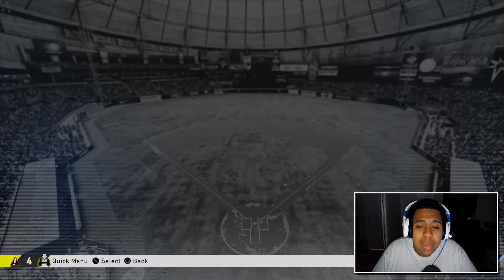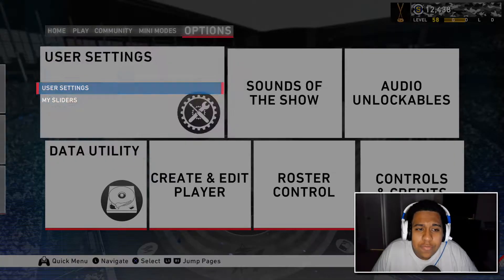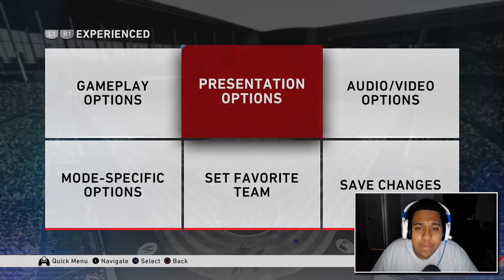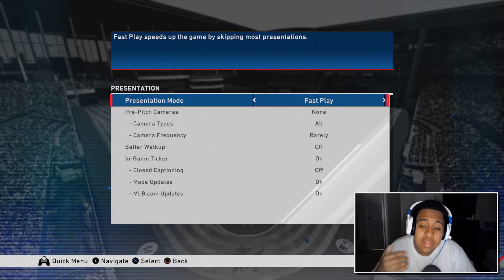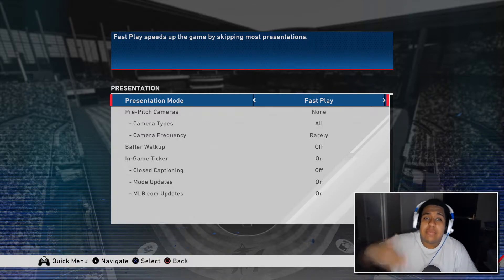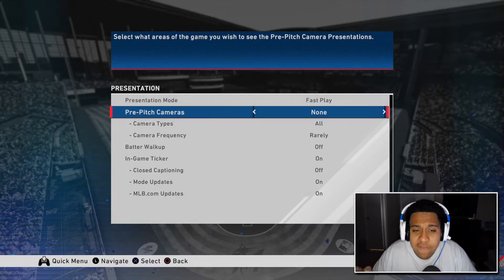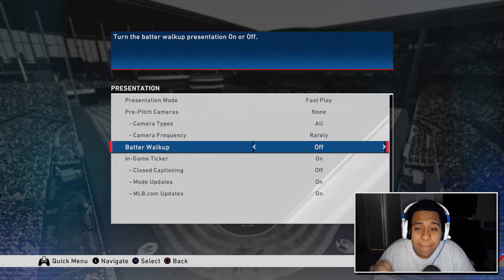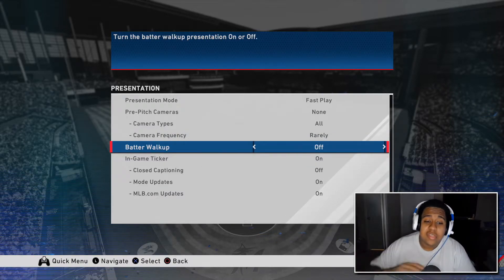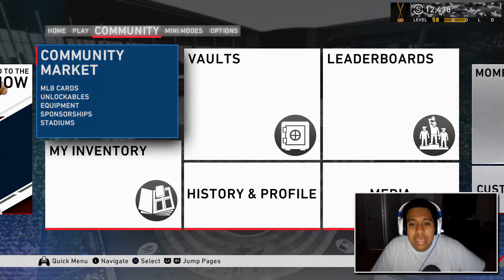Go into the game and in this menu go over to player lock - player lock over to the pitcher. One thing I forgot: go over to your user settings, go to presentation options - this is very important to have these on in order for games to be faster. Go to presentation mode, put fast play, none for pre-pitch, and camera frequency rarely, better walk-up. These settings are just gonna make everything go by pretty quick without any interruptions.